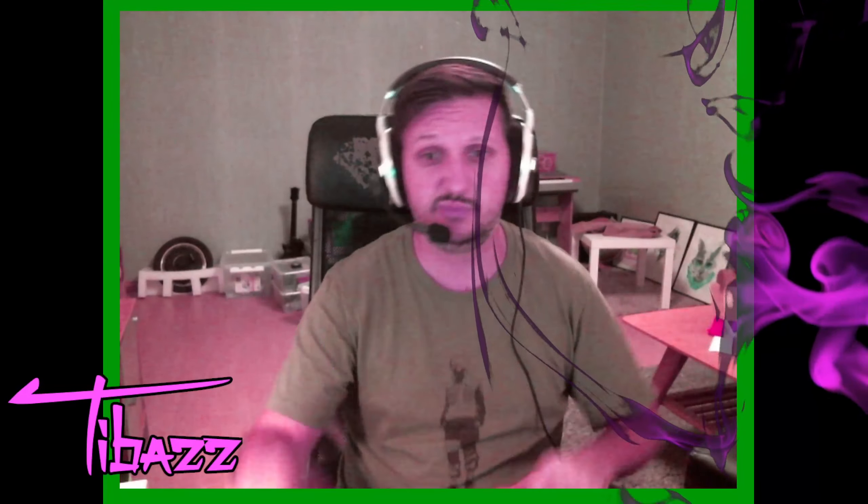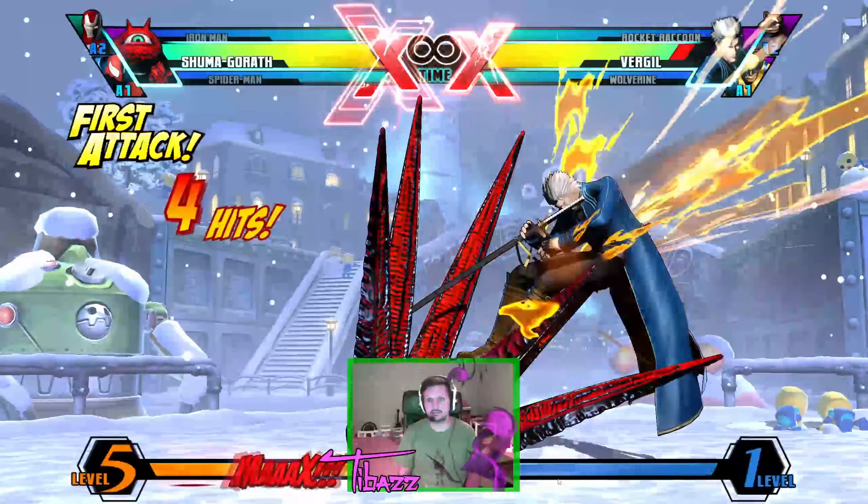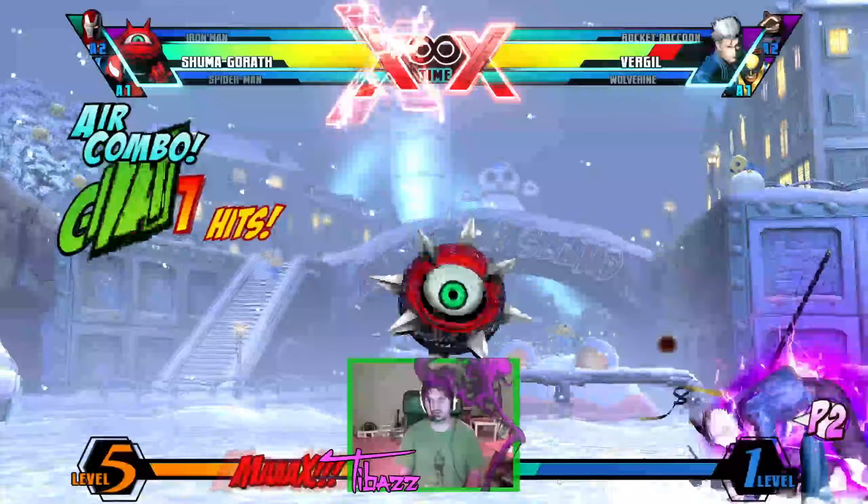We're back with another Tibass tutorial where I start learning new combos and testing new characters, talking about it from the perspective of being a complete newbie. This time around, we're gonna be looking at... game crashed. Specifically, we're gonna be looking at this combo, see if I can hit it first try as... oh well, that's a complete nope.